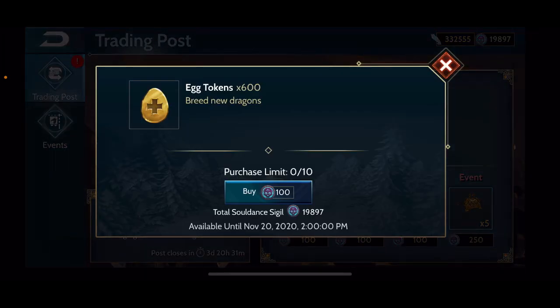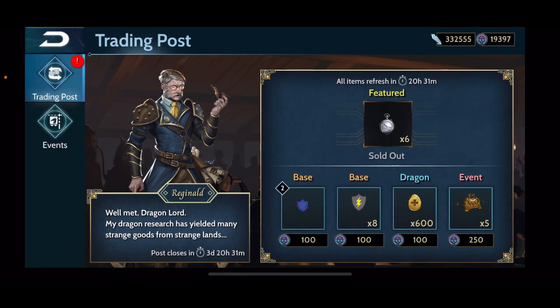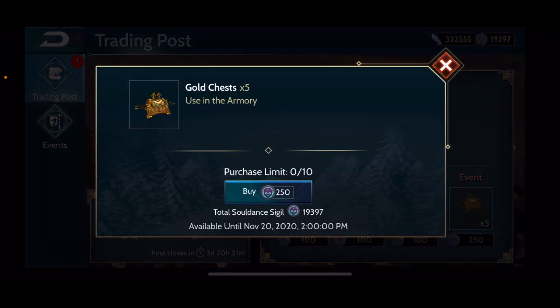Next is the egg tokens. It's also not a terrible deal but it's not one of the best deals we've had for egg tokens. It comes out to 1,000 sigils for 6,000 egg tokens, so it's a minor investment. Just for the fun of it, let's do a couple of those — but it's not really a must-buy and there have been better deals out there.